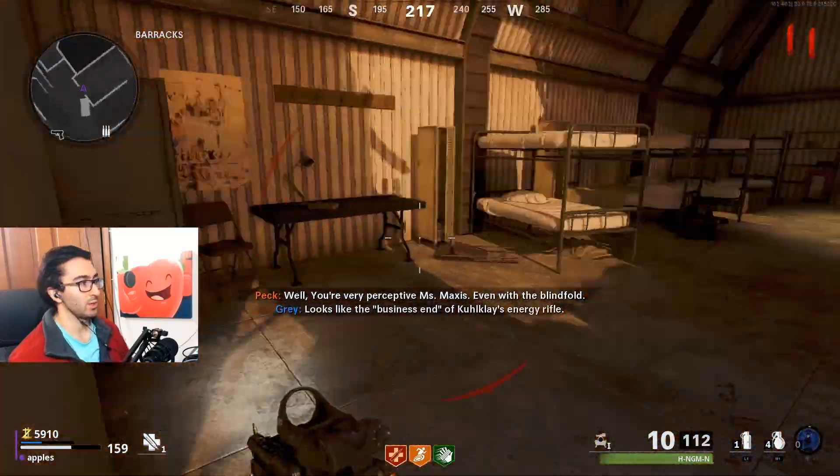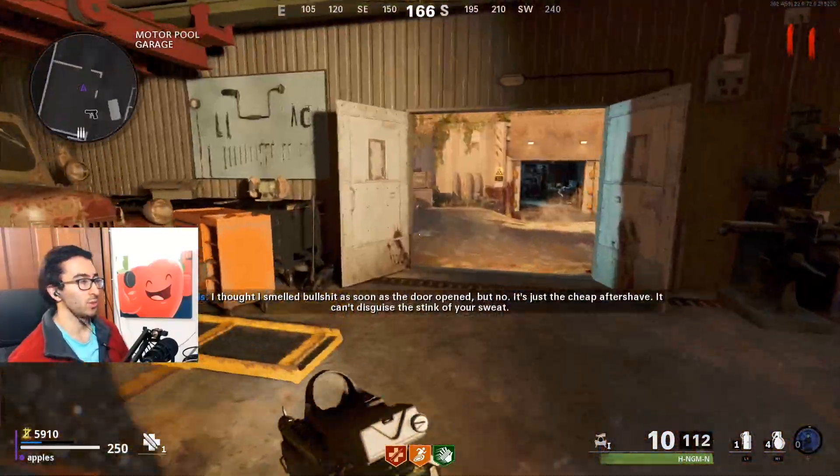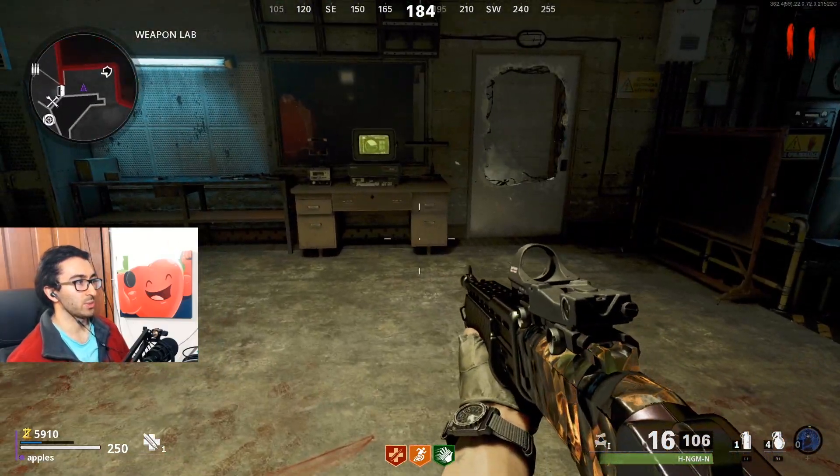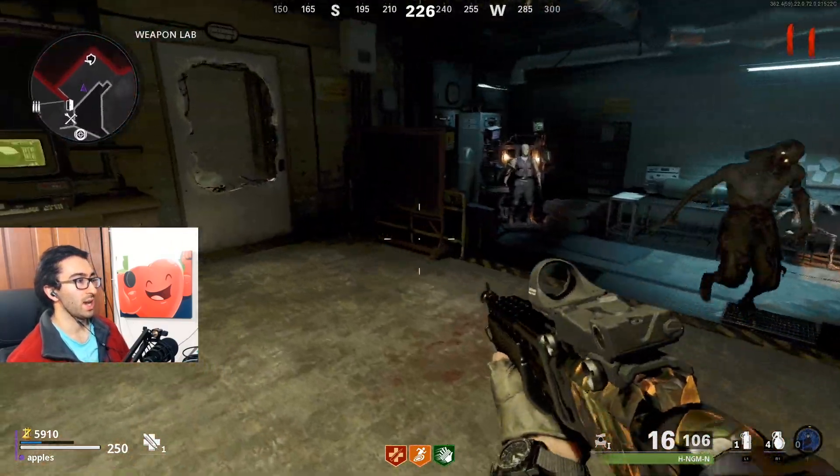Eventually they're gonna drop a barrel piece like that, which is the next thing you need. We're gonna go back to the weapons lab again. Now that we have the barrel piece we can interact with the computer.